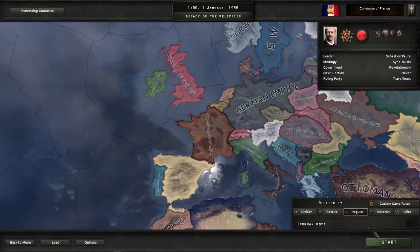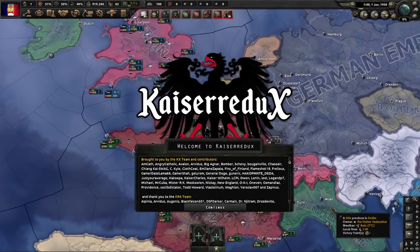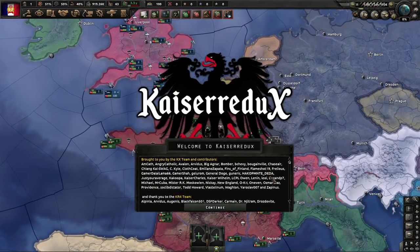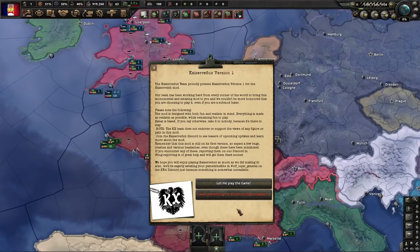No custom game rules — let's just hop into it. I hardly ever use the custom game rules; maybe I should do it more often in various mods. I think I only ever do it in Equestria at War. Many thanks to the KX team and contributors, and the KR4 team, Darkest Hour, everybody involved, Red Flood, and of course Equestria at War. We are playing Kaiser X — we'll call it Kaiser X version 1. There's some interesting stuff that can happen with Antarctica, but we're not going to do that; I just want to show you guys the base game and go from there.